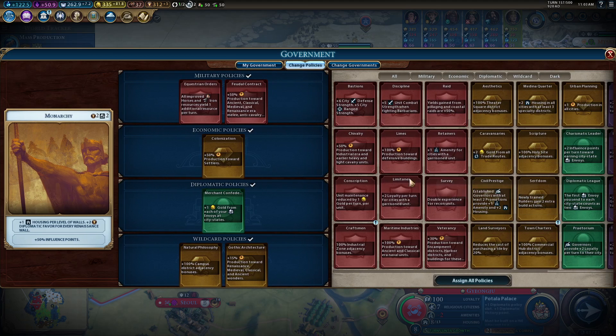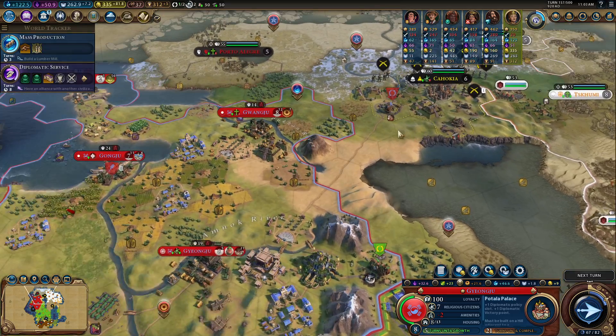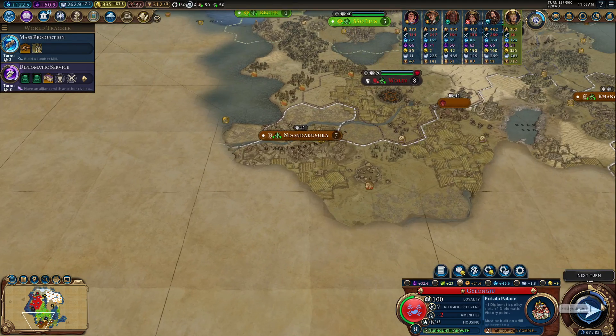Are there any military policy slots we can use that'll be semi-decent for us? Not that many. Probably picking up a naval unit wouldn't hurt. It would be ideal for us to get a unit around and start exploring the map.